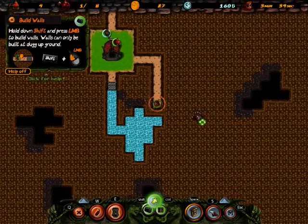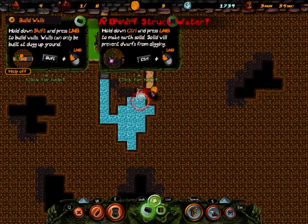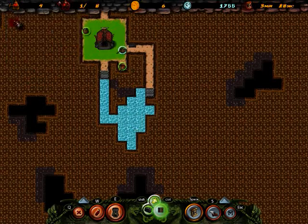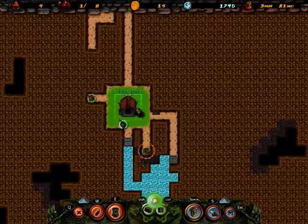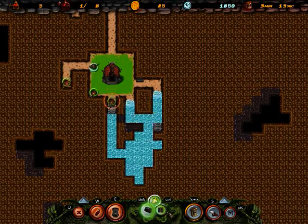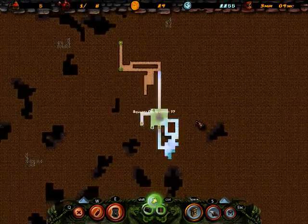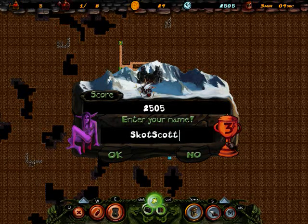Nice music. All right, look at him go. Good job. And then of course I have to put money in, and so I just lost. Yeah, well, there we go. This has been Scott Scott doing Dwarves and doing very badly at it — I got third, apparently.